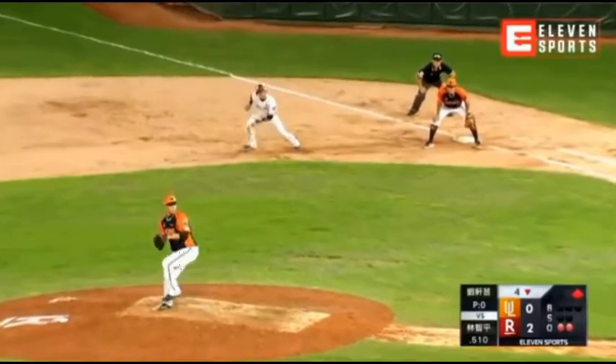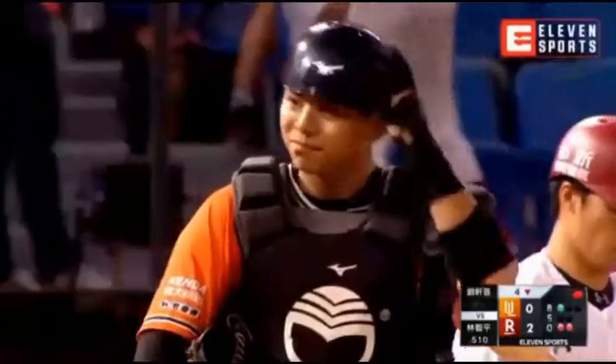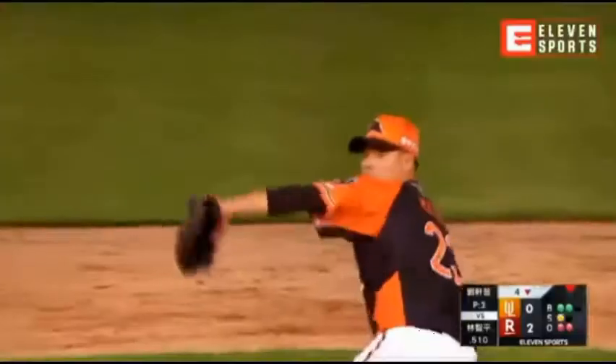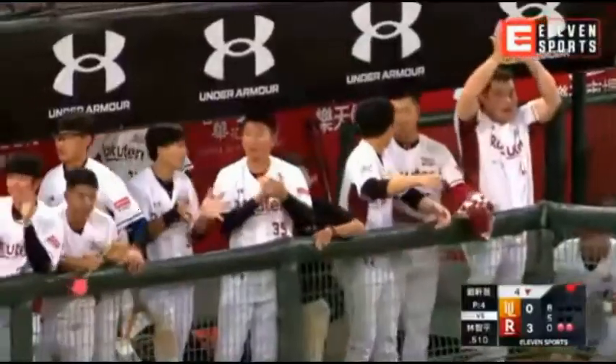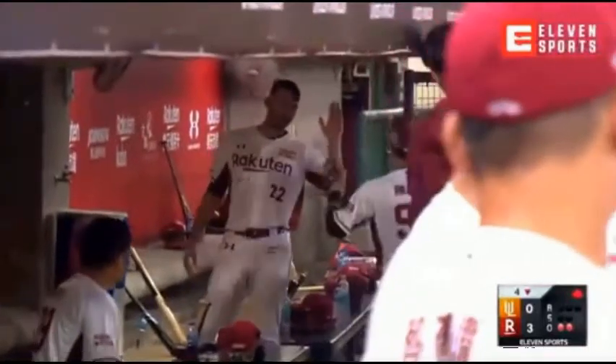As the runner takes off to second base, and he will be in there safely — maybe they had him at 70-75. That one rolled short — tough play. Watch here, we got Chen Chen Wei coming home, it's going to be a play at the plate, and he will be safe as his toe gets in there behind the throw of Gao Guqing. Just as I was saying about his intelligent base running, he scores from second on a ball in the hole.